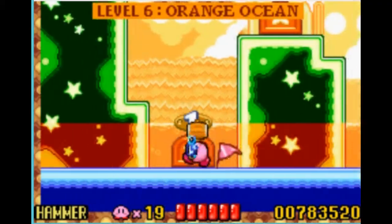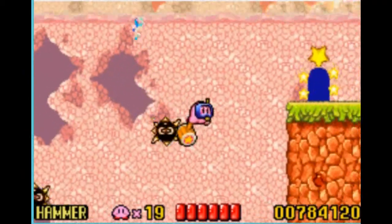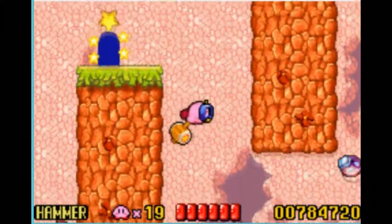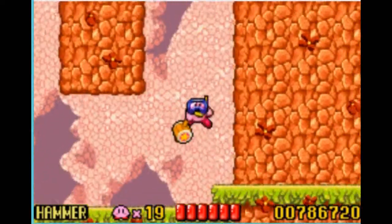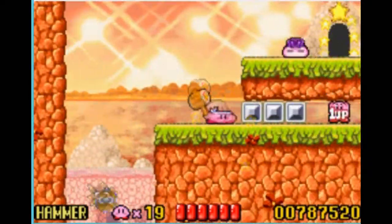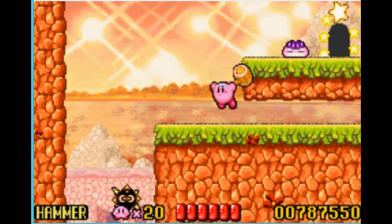Alright guys, I'm back. If you lose your hammer power like I do a lot, just go back to the previous stage - Stage 5 - and beat Bonkers in the arena to get it. Sorry if you heard my phone drop there, I'm not very nice to that phone - I just drop it a lot.